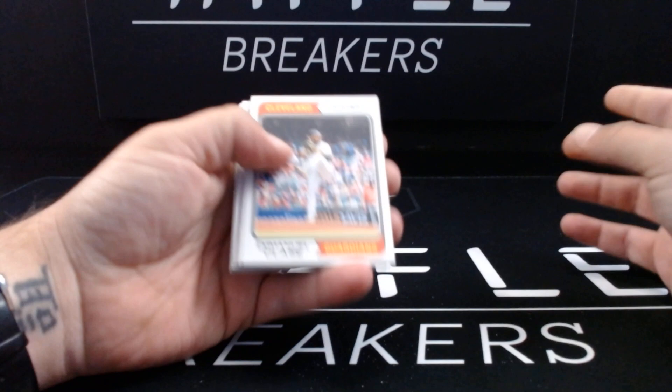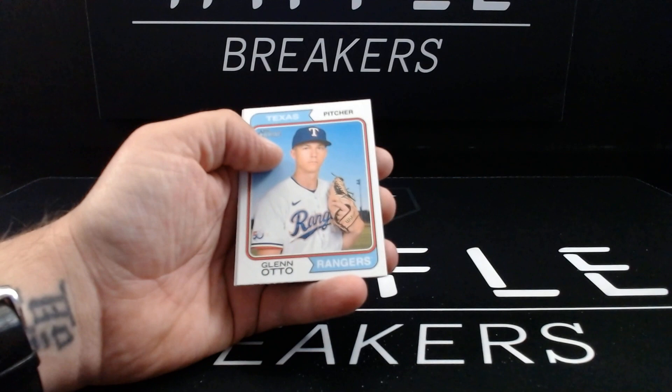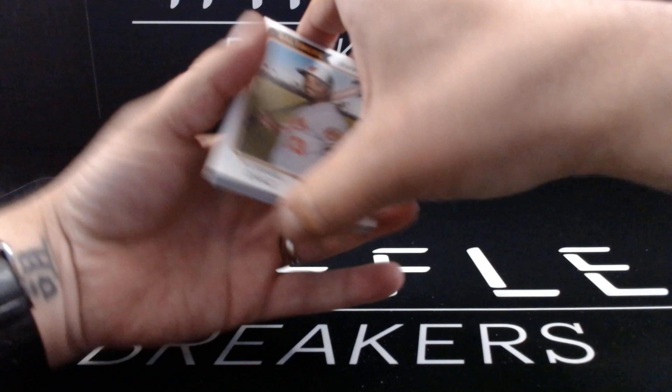Emmanuel Clase, Eloy Jimenez, Edwin Diaz, Kyle Bradish, Hunter Renfro, Zach Gallin — putting together a great season. Francisco Alvarez, Glenn Otto, and Oscar Gonzalez. He did get sent down — the Guardians were fed up with him not hitting the ball too well, so hopefully he can get his game turned around and make an appearance in Cleveland again soon.